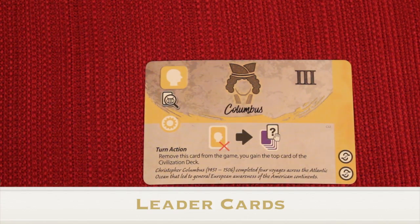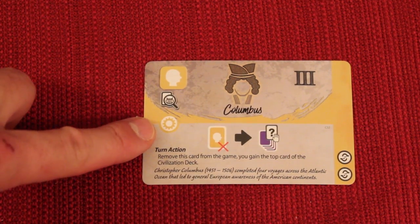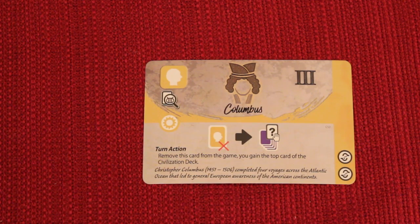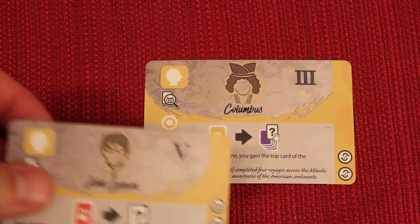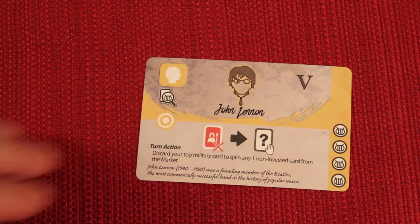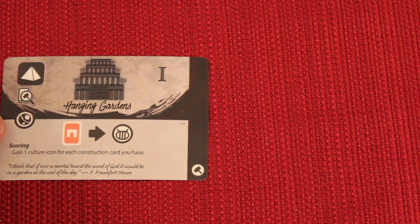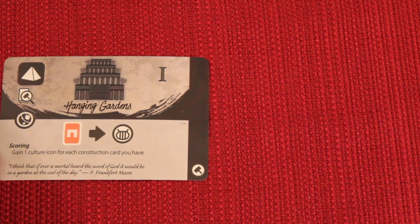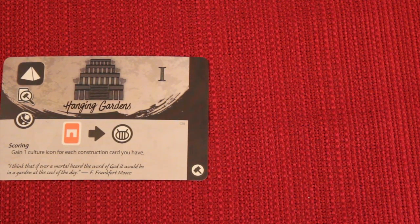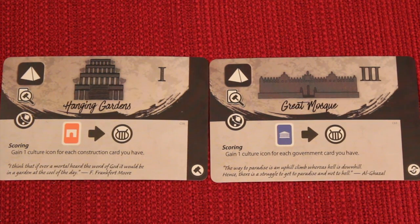The cards not yet discussed are leaders and wonders. Leaders are always yellow cards with different timed effects. You can only have one leader at a time — if you gain a new one, discard the old one out of the game. Wonders are obtained from the market like other cards but are almost always end game scoring effects, telling you on the card how to score them. Unlike leaders, you can accumulate multiple wonders; they don't stack and don't get discarded.